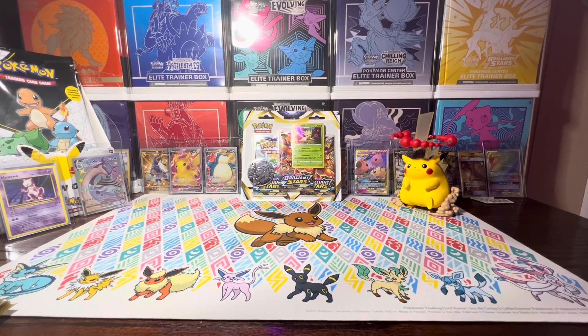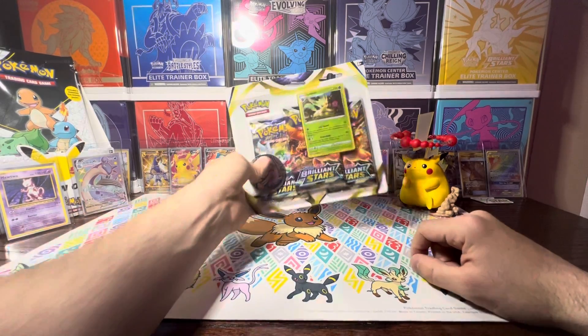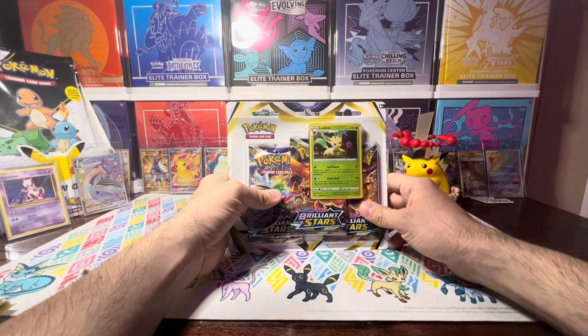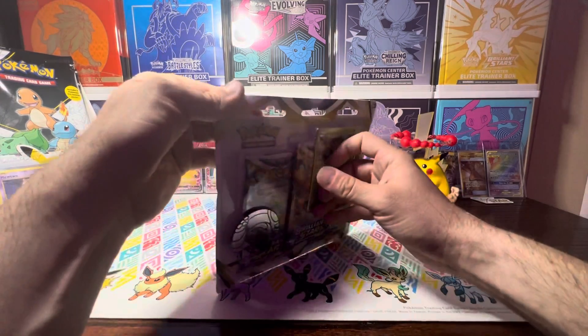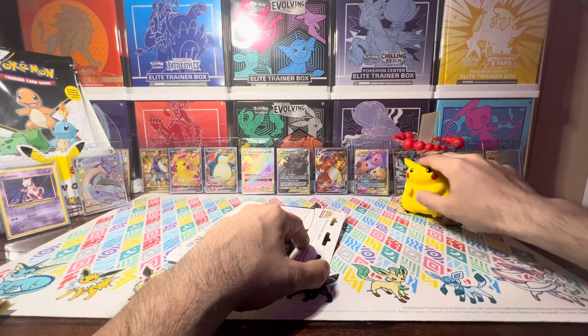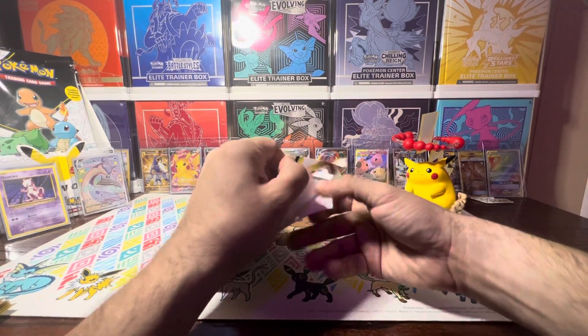Welcome back to the channel. In today's video I'm going to be opening the Brilliant Stars 3-Pack Blister, the Leafeon Promo Pack. So let's go ahead and jump into this and see what kind of luck we can get. We're having some very good luck with Brilliant Stars, and it's all thanks to my Lucky Charm Chunkachu.